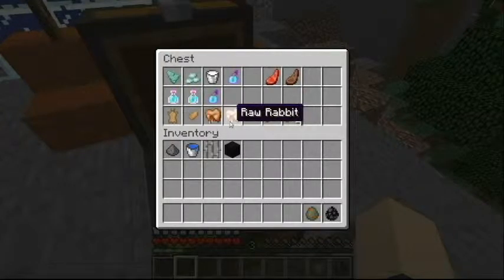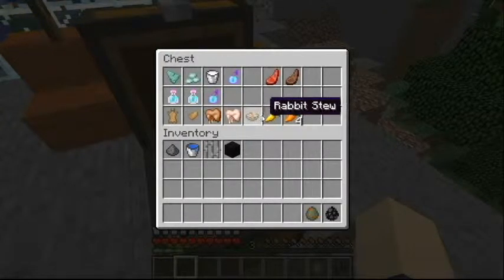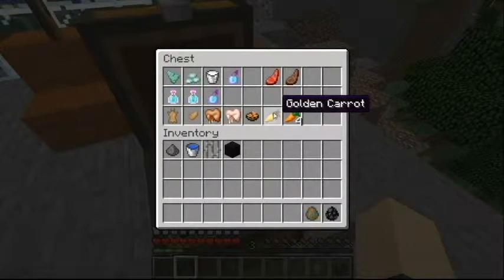From rabbits you can get rabbit hide, rabbit foot, cooked rabbit, and raw rabbit. You can also make rabbit stew.